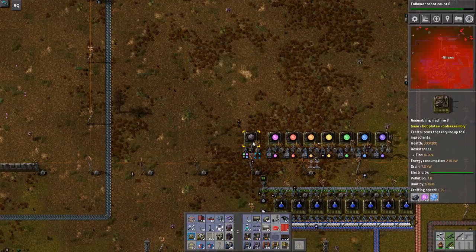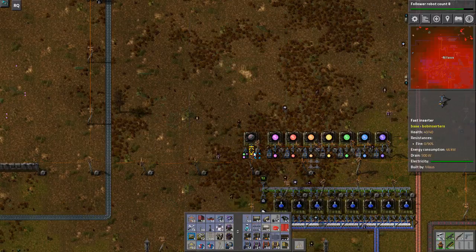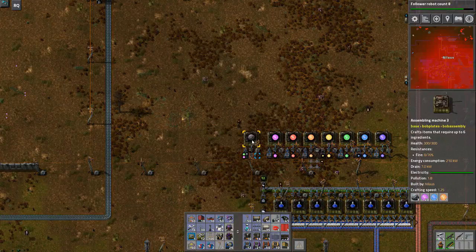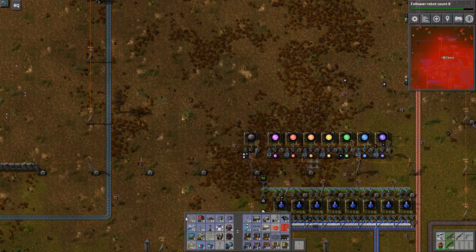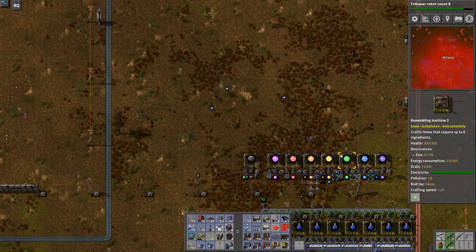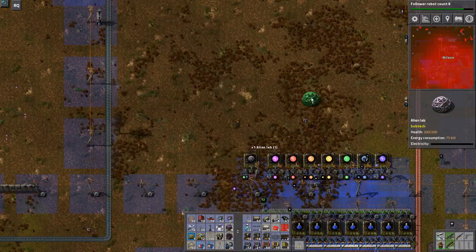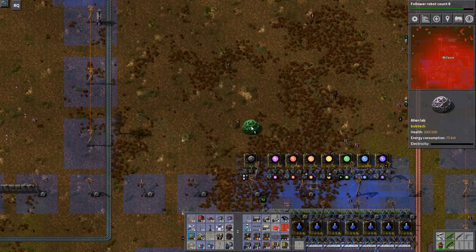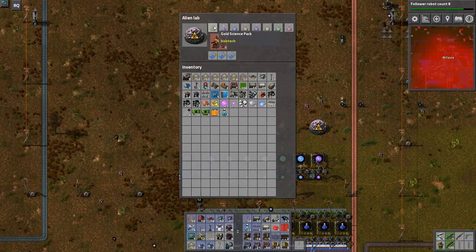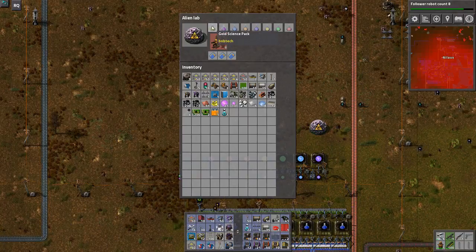And finally we've got the X ones. Now we need the orange ones. And we've got the orange. Brilliant. So once we have one of these, I'll see what it can do. I'm going to imagine that I need an alien lab — let's just plunk it down over here. So what can you do? You can take gold science pack. I don't know what a gold science pack is. You need a blue alien science pack.